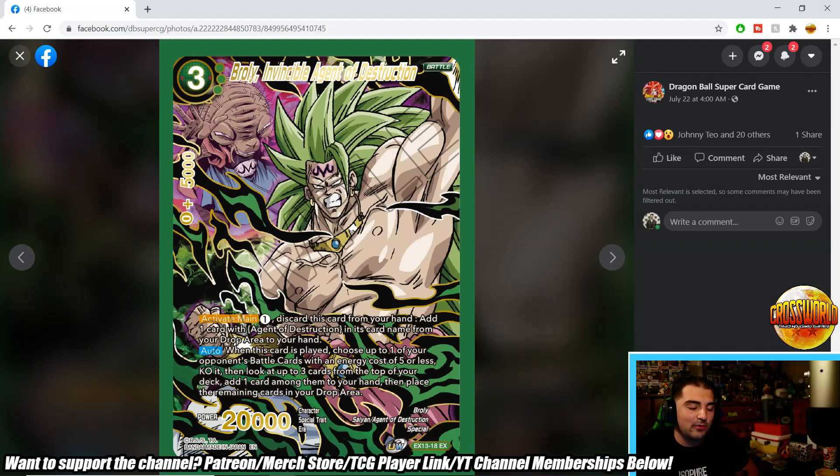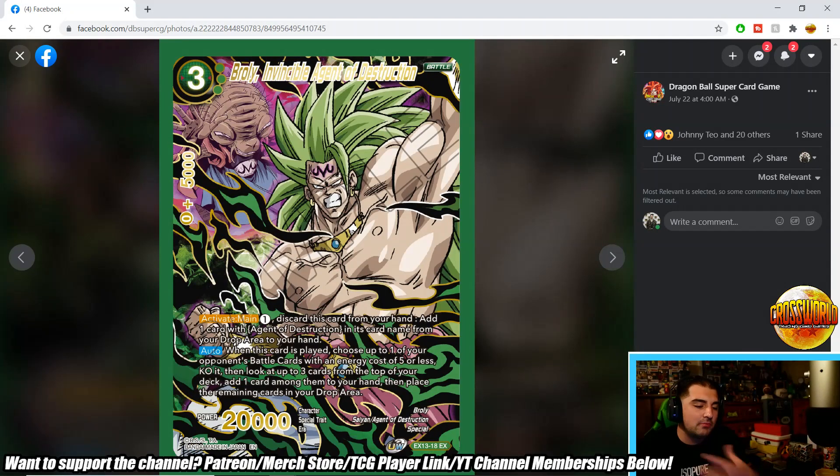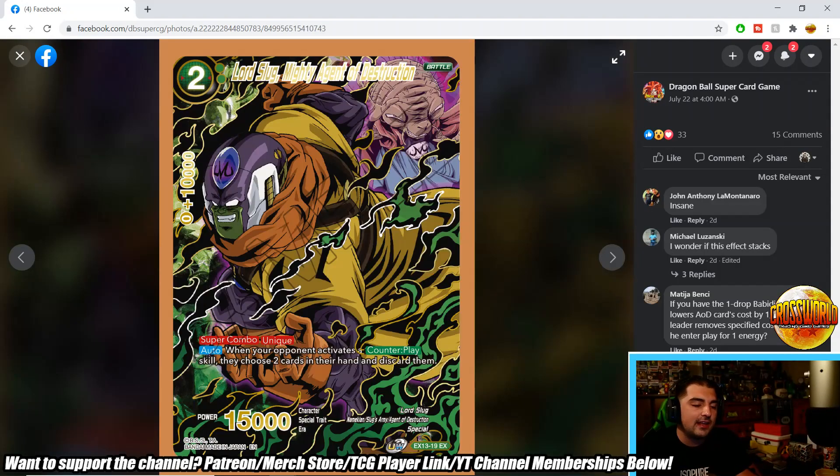One important thing to mention: a few cards have issues with their text. For example, Agents of Destruction Strike Back says 'agents of destruction' while Broly specifically says 'agent of destruction' — without the S — because it gains that designation in all areas, but it's not in the card name. So it's a little problematic and they may need to errata that, along with another card we'll get to shortly.